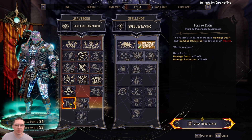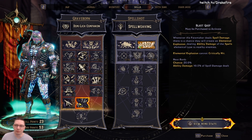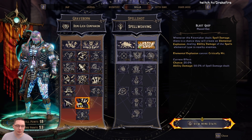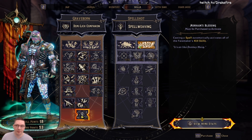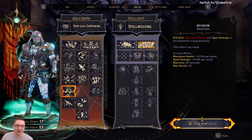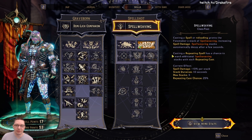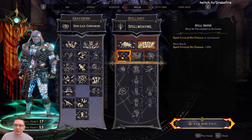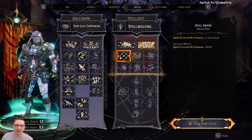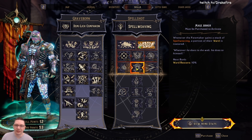Now down here, for the way I've done this build, we're going to go ahead and take Lord of Edges — you're going to see why that's so important later on. And then because we're a casting build, we're going to max out Blast Gap. Then finally, we're going to want Morheim's Blessing, to make sure we can keep these kill abilities up as often as possible. Now coming over to the spell weaving side of things, Spell Sniper is going to give us that spell critical hit chance all the way up to 60%, which is really good.